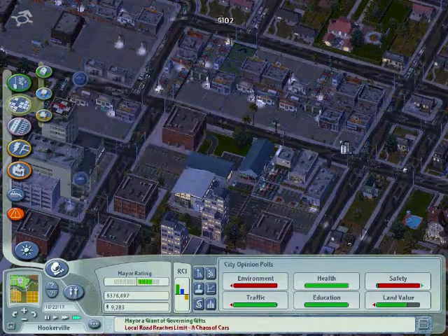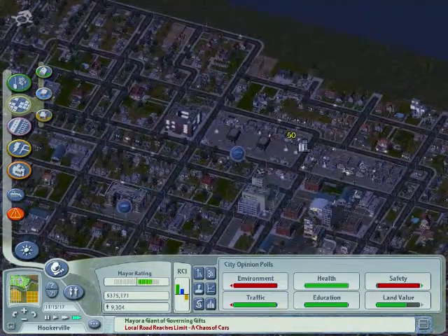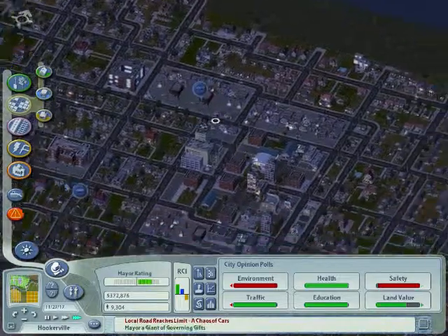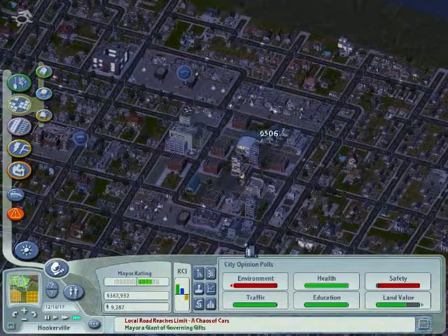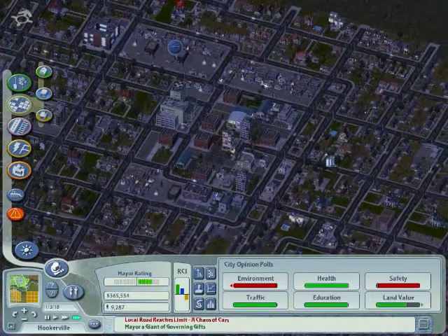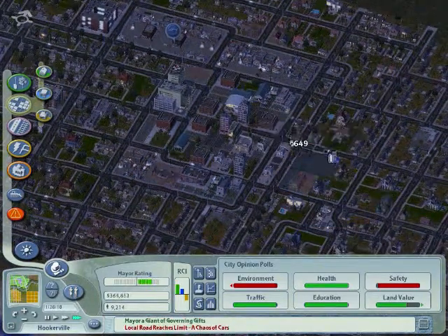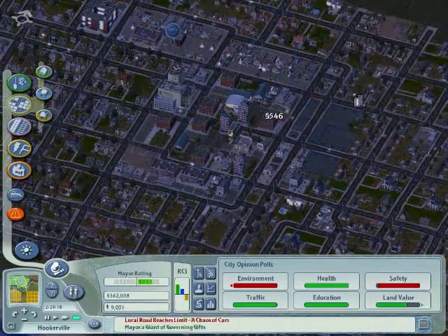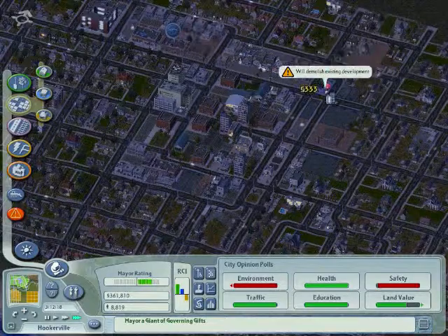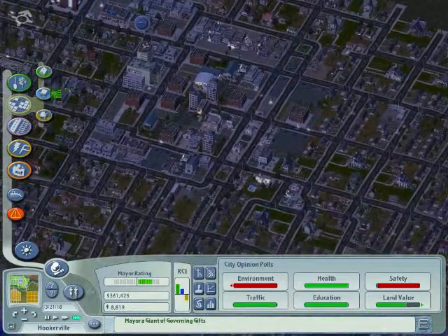We'll have a house there. Why did I zone it in medium density? Anyway, I'm just going to zone it in high density again. Of course, nothing's going to grow there in high density — at least not for many sim years. And I know the population's going down a lot.